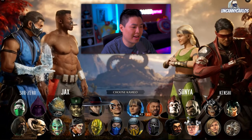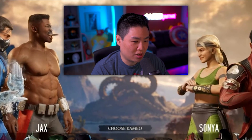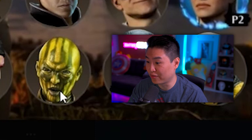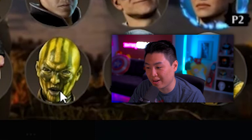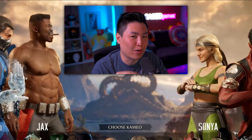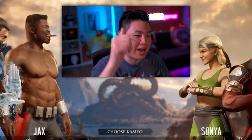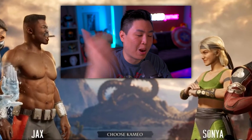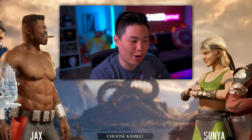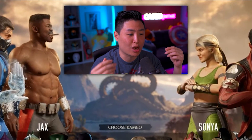D'Vorah being a cameo fighter is actually interesting, but I think she needs to be in the base roster so someone can finally kill this bug in story mode — she's gotten away with too much murder. They did say some characters will be both base roster and cameo roster, so possibly D'Vorah could be both. We need to bring justice to this bug.